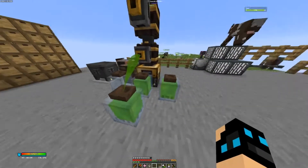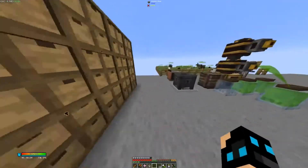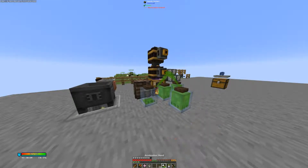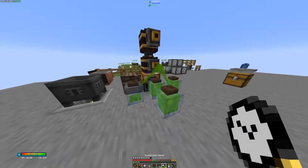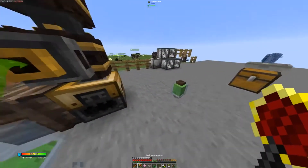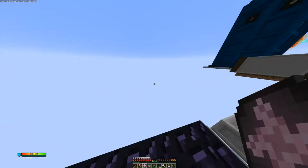We got two of them full. Fill the last one up as well. Now we have three full. Grab these three. Then we can try to go to the End once again and see if it makes any difference using these warden jars.